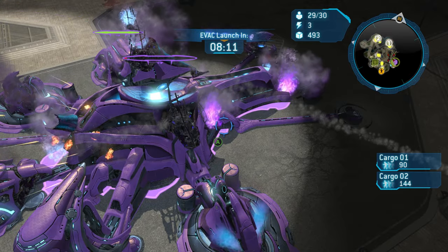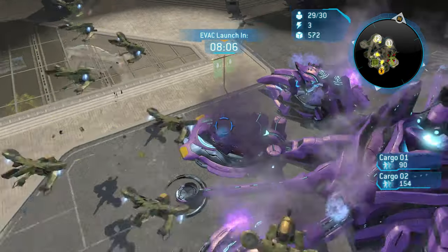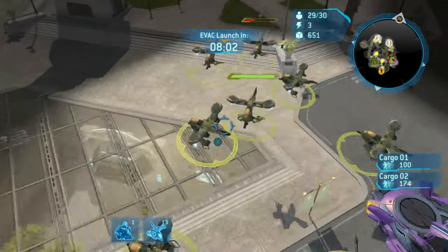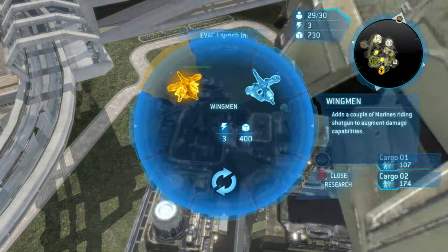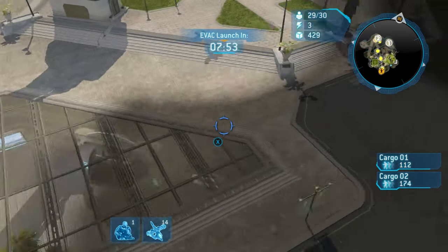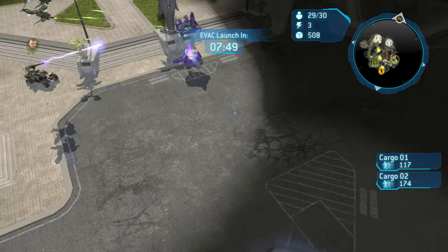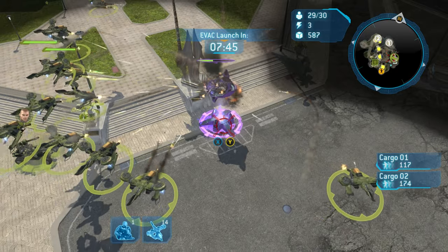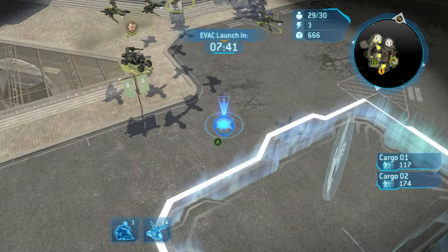We haven't lost a single unit except that one Hornet, which is really good. I'm going to set the new global rally point next to our new base — that way newly built units will intercept Covenant at the base rather than at Cargo Ship 1. This serves two purposes: we defend our base and also defend Cargo Ship 1, getting fresh troops to the front lines. We're building an air pad on top of our second base.